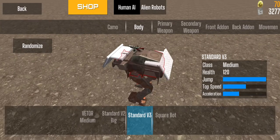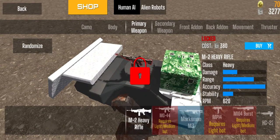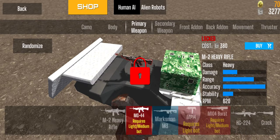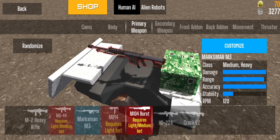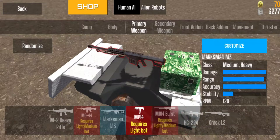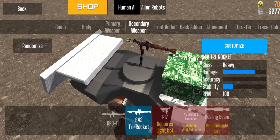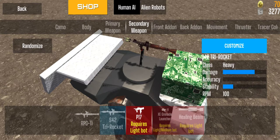The heavy one is the standard V2 Big, and hopefully we'll see more body types in future updates. The other thing to look at is the Primary Weapon — you have a selection depending on the body type you chose, whether light, medium, or heavy. For example, with the heavy body on, I cannot use the MG44 because that is only for light and medium bots. You also have sniper rifles, heavy machine guns, and submachine guns, plus a Secondary Weapon you can switch to in battle such as the RPG, Tri-Rocket, and P17 for light bots.